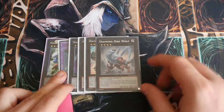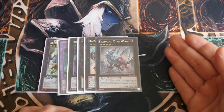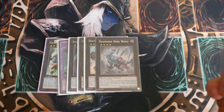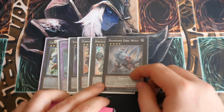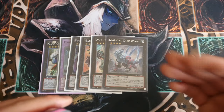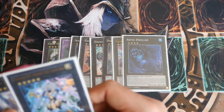Diamond Direwolf — now people are saying to put this up to two. There's nothing wrong with putting this up to two but the fact is that it still targets. So yes it's good in a rank 4 deck, you could put this up to two, you could take out the Digvorzhak Emerald and go into two Diamond Direwolfs — but the main cards on the field that can't be targeted, it doesn't have as big of an effect as it does. Castel, obviously a bounce card. Abyss Dweller for locking out the back row.